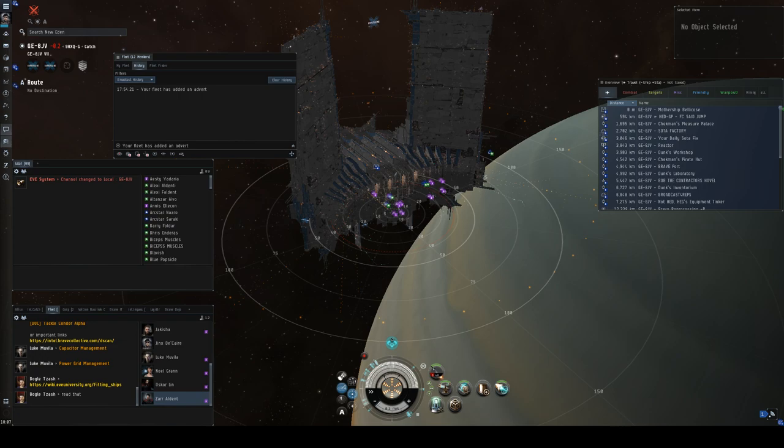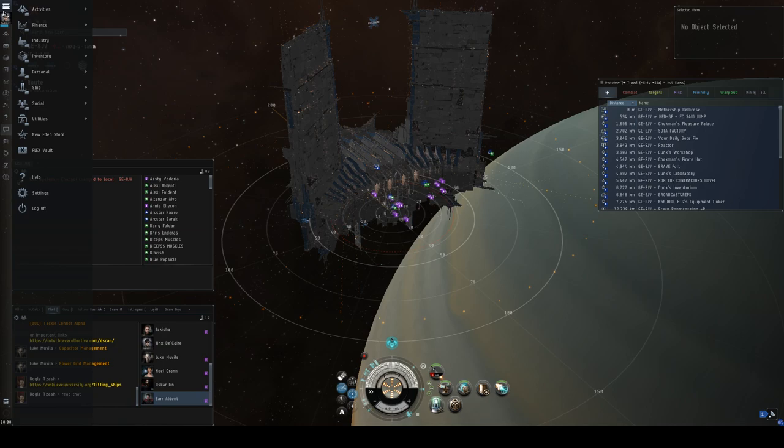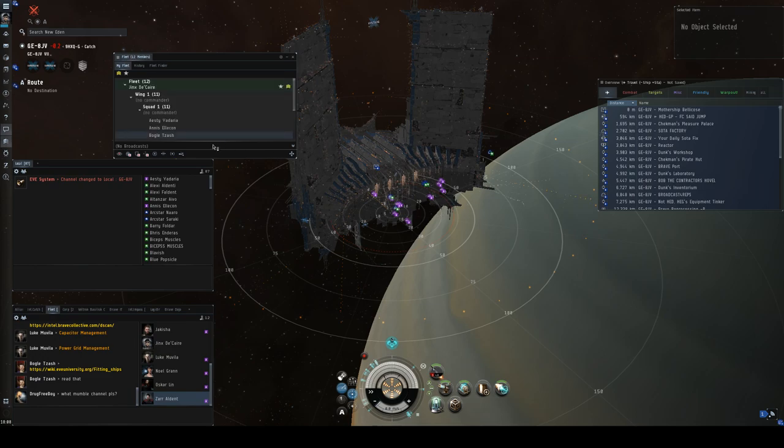The first important thing is joining a fleet. You're already in this fleet so you know how to do that. If you joined by a link in chat, that's one way. The other way is to use the fleet finder: go to the top-left E button, go down to Social, select Fleet, and that brings up the fleet window. I put the fleet on my sidebar.